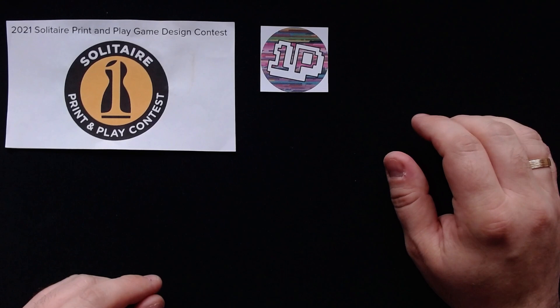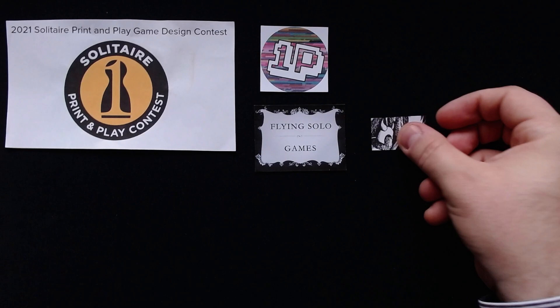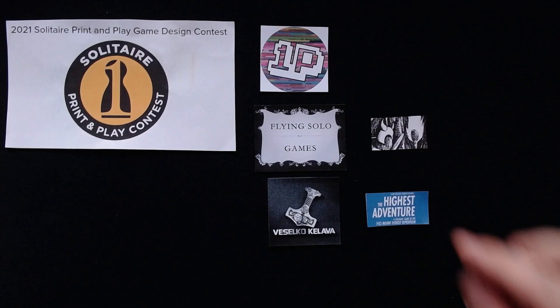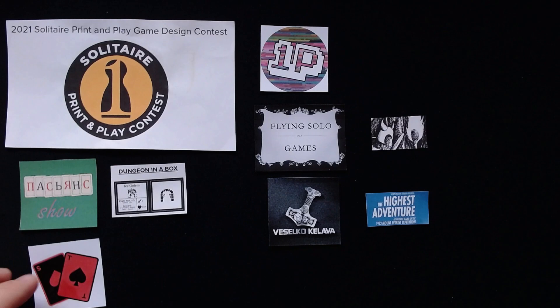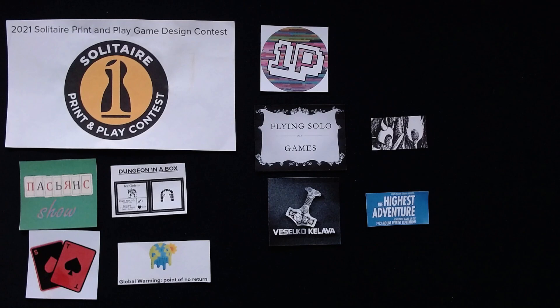Solo McLachlan, aka Flying Solo Games, will be presenting Torch and Blade. Berserko Kollava will be playing The Highest Adventure, a solitaire game of the 1953 Mount Everest Expedition. Patience Show will be showing you Dungeon in a Box, and I will be bringing you Global Warming: Point of No Return. Links to all these videos and my playlist will be in this video's description as usual.